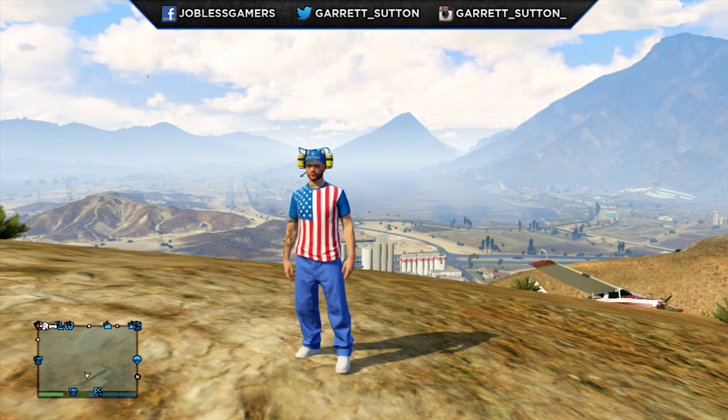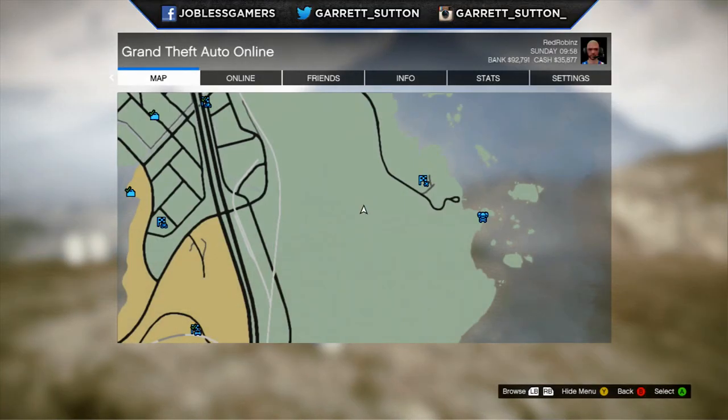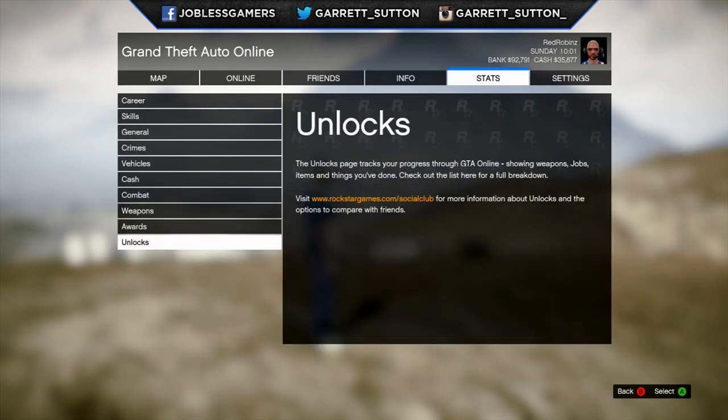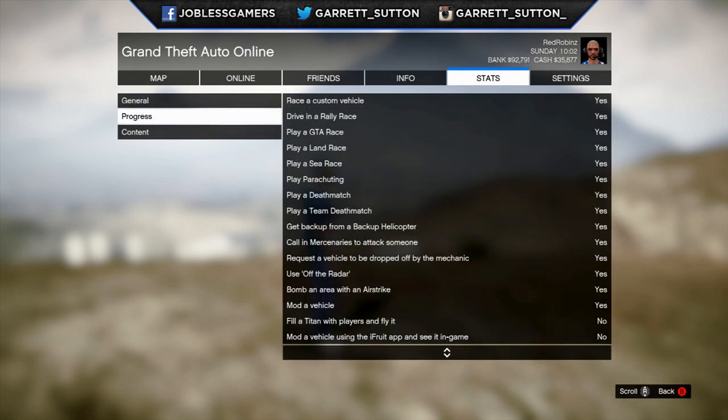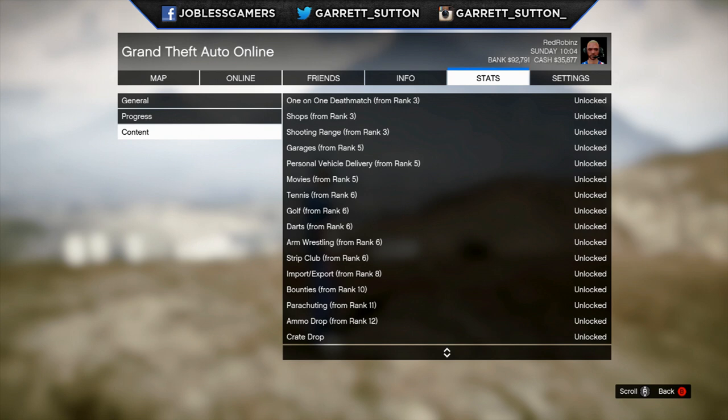I did get a beer hat — I had some troubles of my own getting one and I finally figured out why I was unable to get one. You simply need to do this: if you're having troubles or have never seen a special crate drop, press Start, go to Stats, then go down to Unlocks. Once you arrive at Unlocks, go down to Content and scroll all the way down until you see Crate Drop. As you can see it says parachuting ammo, drop crate drop, and it says unlocked. Before last night it actually said locked for me, which was a really big headache.